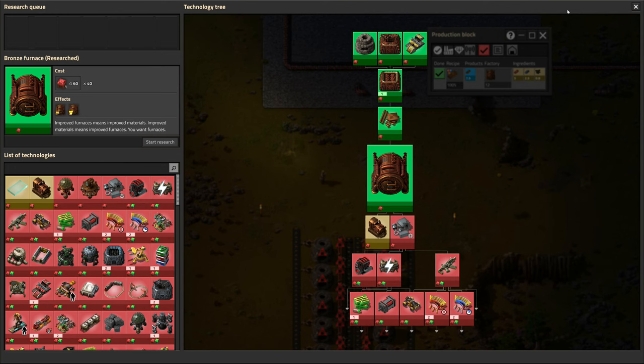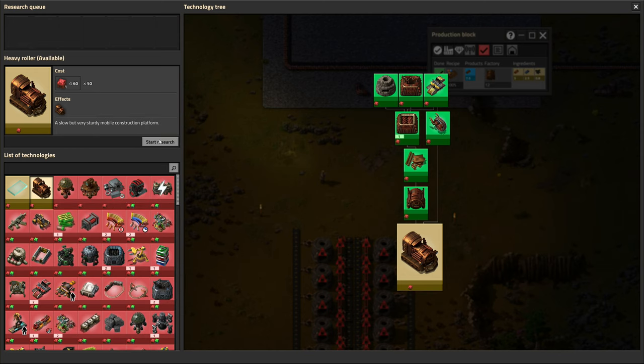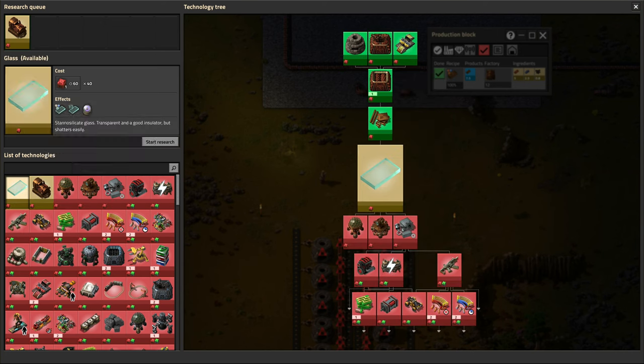We have completed most of that research just about in time to actually put it to use. Let's hit the heavy roller as well — it is similar to the crawler from Angel Bob's: just a big slow vehicle with no weapons, but it has a pretty big equipment grid and specifically a huge inventory of 80 squares. So we can definitely use this for drive-by logistics, compared to the monowheel which just isn't very good at it despite being much faster. And that's the last thing we can research without getting new material such as glass.